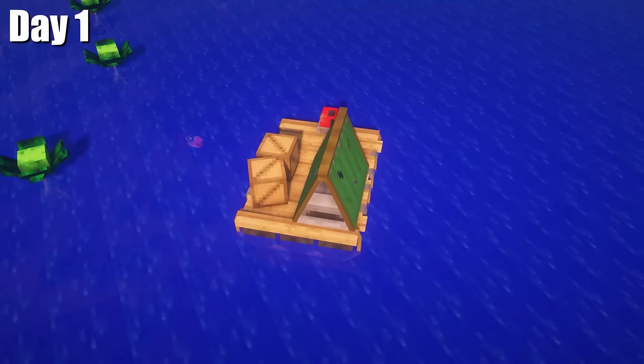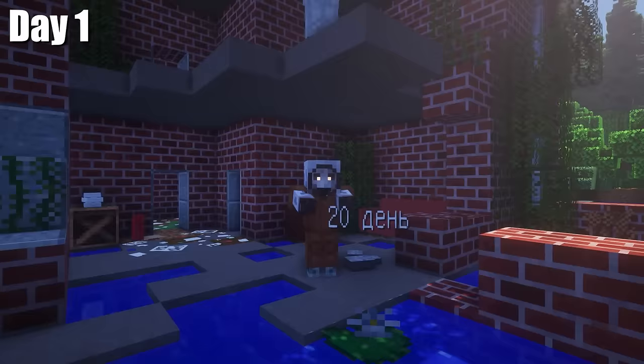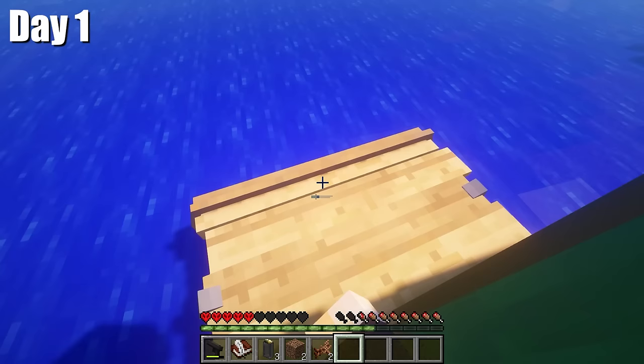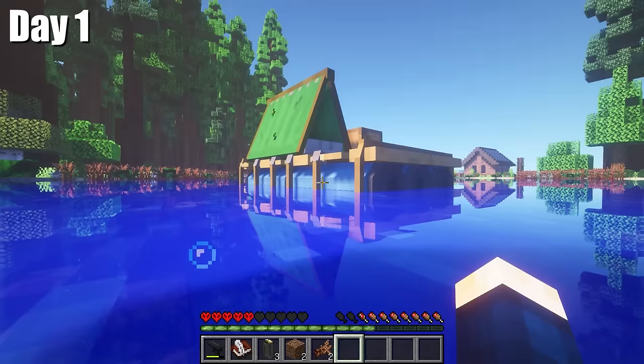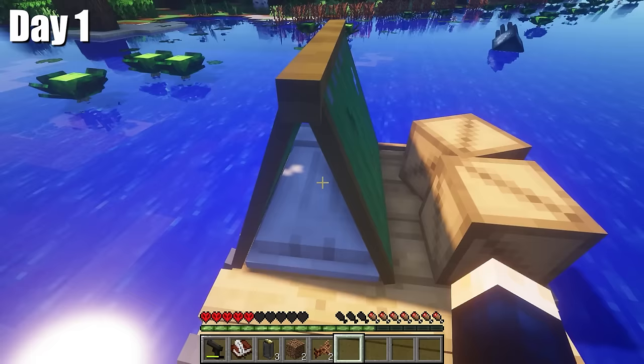We have to constantly improve the raft and explore the world filled with evolving zombies that evolve every 10 days. Looks like we got away from the zombies. They broke my engine, so I'll have to craft it again. Let's quickly review the raft — it's held together by some barrels, has a couple of crates, and a tent with a sleeping bag.